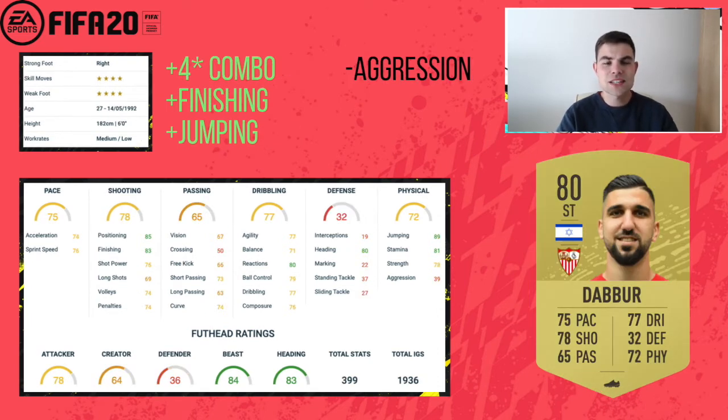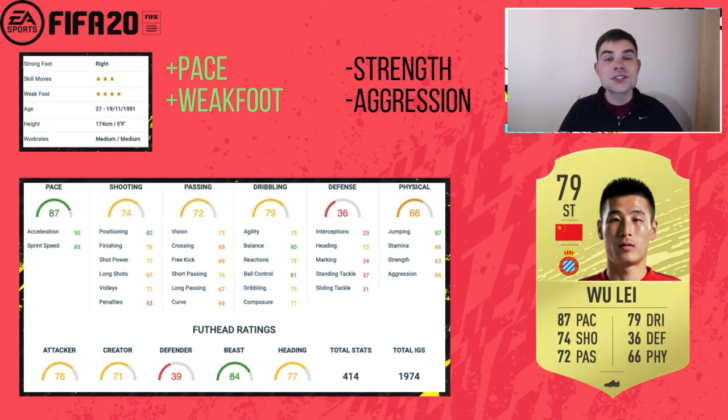Next we have Dabo, who actually got a Team of the Season card last year. He's transferred to Sevilla now, and he's 80-rated, four-star four-star. Excellent finishing for a base card which can be bumped up with a chemistry style, and really nice jumping of 89 with 80 heading, six foot, medium-low work rates. He could be a bit of a cheap Zlatan — probably pushing it, but he looks really nice. Hopefully he feels good on the game; I think he'll be an excellent cheap beast.